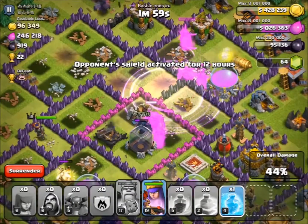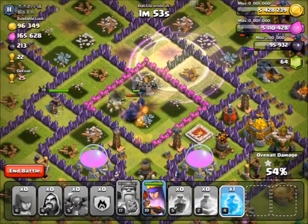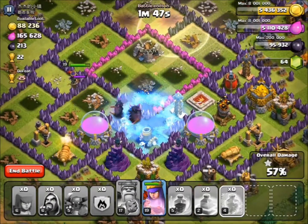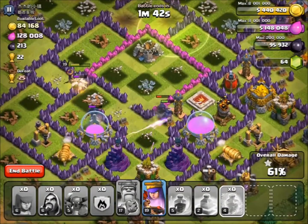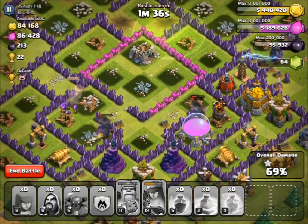There are still teslas around which is a bit of a problem, so we're just going to have to look out for those. There's a PEKKA at the top going around the outside — let's put a freeze down there. That's a perfect freeze if I do say so myself. We've got some PEKKAs there to take out those buildings. Hopefully the PEKKAs will take out the tesla — yep, they're going for the tesla. And they'll go round and take out the air defence and hopefully that elixir storage.